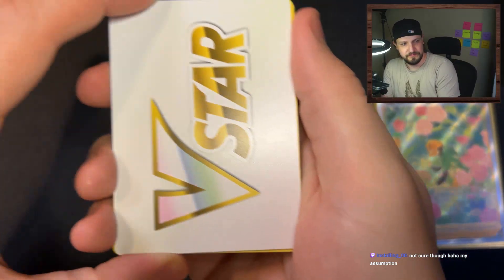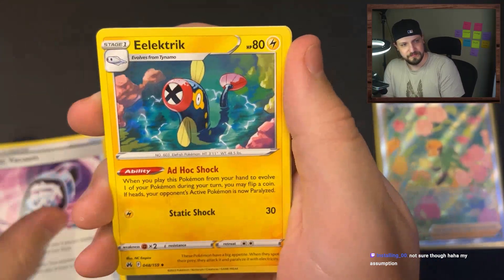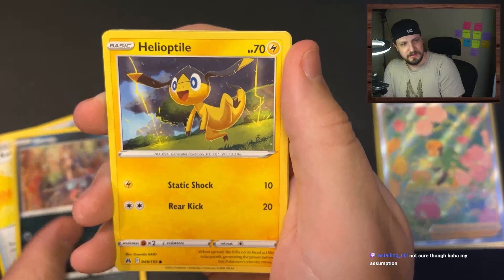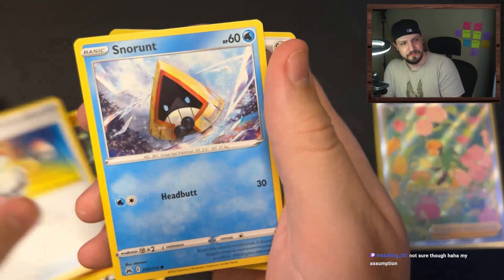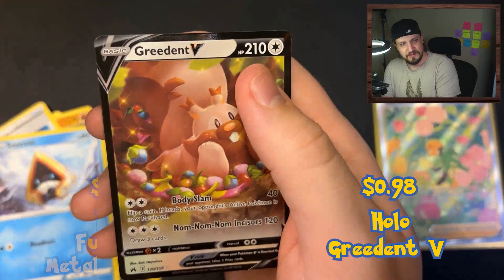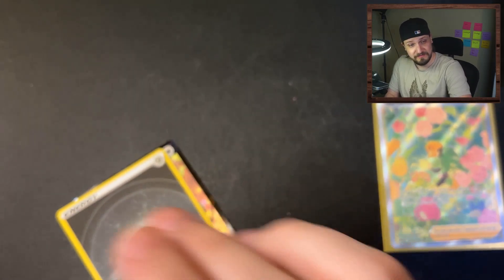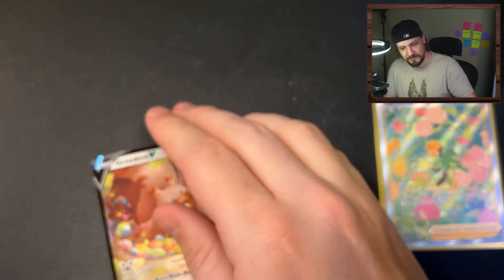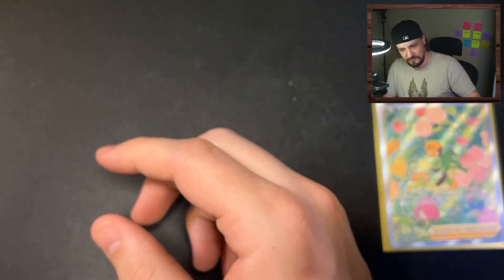Here we go. We got Starmie, Lost Vacuum, electric energy, Ultra Ball, Skrelp, Heliolisk, Pancham, Switch, Snorunt - they got a holographic energy card, nice - and Greedent V. Not terrible, still a hit. I know it's just an energy card, but I think it's cool when they do something special with energies.